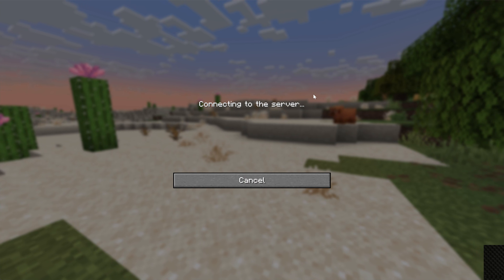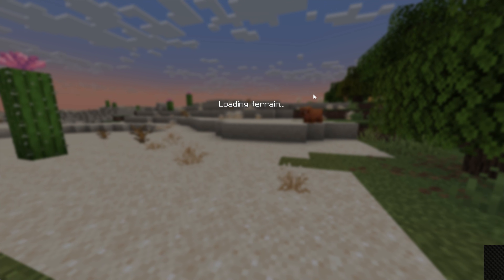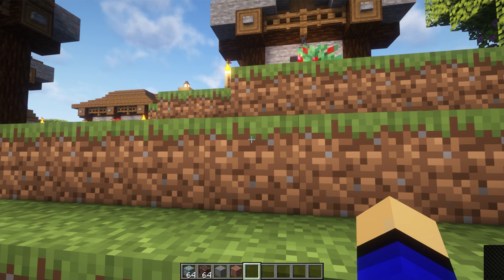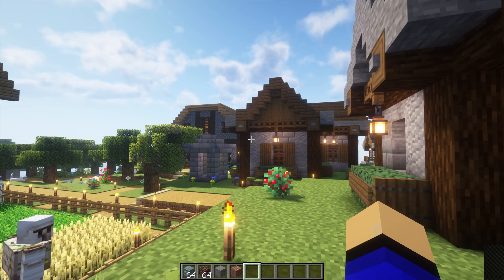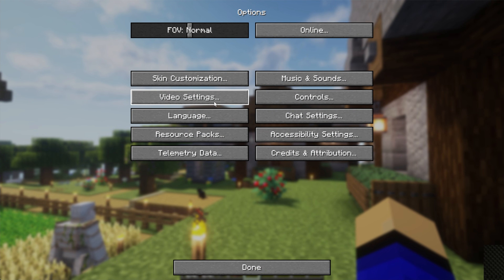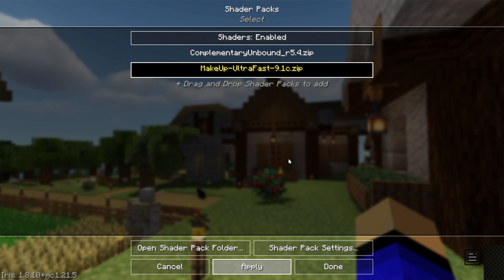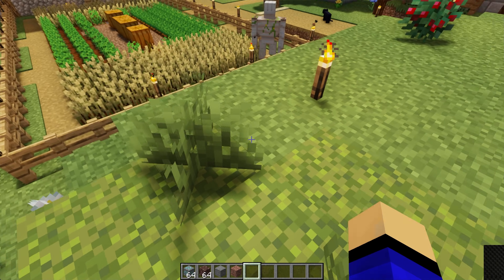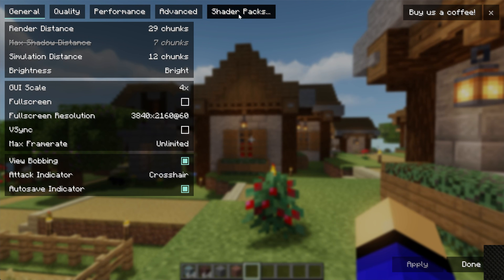We're joining a Simple Game Hosting server, since shaders work on Minecraft servers without anything needing to be done on the server itself. Once in game, you can instantly tell shaders are active — look at the clouds, the shading, and the grass and leaves swaying in the wind. You can change shader packs in game by going to Video Settings, then Shader Packs. We switch to Makeup Ultra Fast — remember it wasn't for 1.21.5, but it works perfectly fine. You get the clouds, shading, and grass swaying, and it looks great.